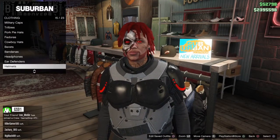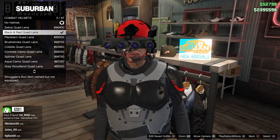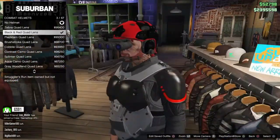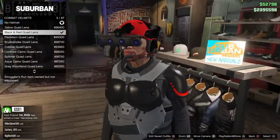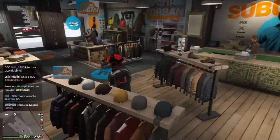In the cap section, go to Combat Helmet. Then you're gonna get the black and red — if I'm pronouncing it right — the black and red Quad Lens. I'm just gonna get that.